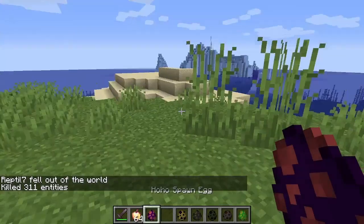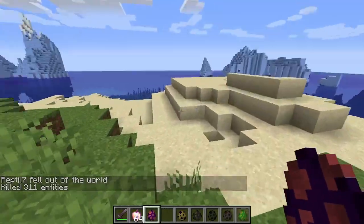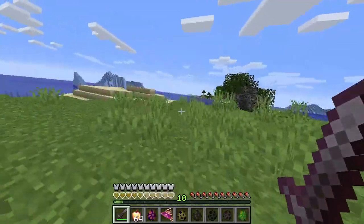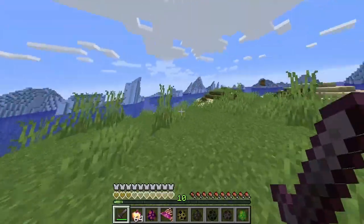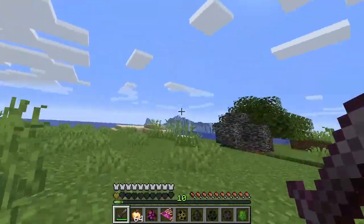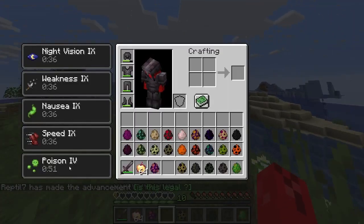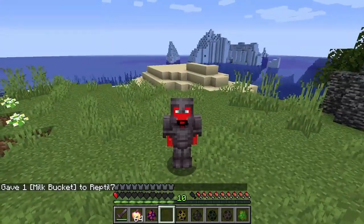Next up, we have the ho-ho. Is it going to laugh at me? Is it going to ridicule me? Is it like a vicious mockery creature? It's a fish that gives you speed and poison. Nausea! Why nausea again? Night vision, weakness, nausea, speed, and poison. I feel like throwing up.